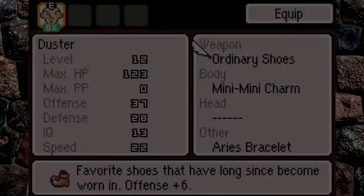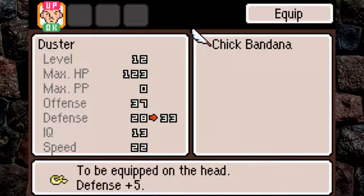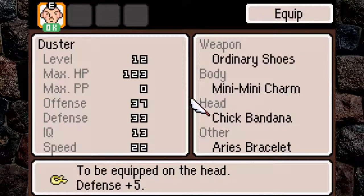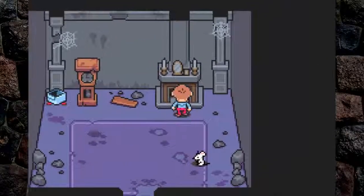Chick Bandana — another note of mine says that I should end here, but I will not. It greatly increases your defense by five, so it is great for wearing. Plus, it attracts chicks — and no, I'm not referring to chickens.